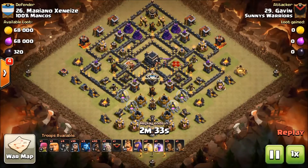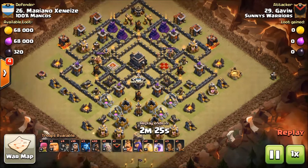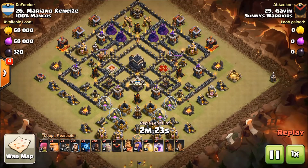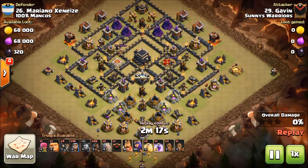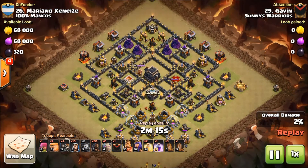Gavin rolled a six-pack this board and he's attacking a southern teaser. This is another old meta base and I don't know that they were ever that effective — apparently at one time people thought they were — but Gavin is going to show you exactly what to do with this base.